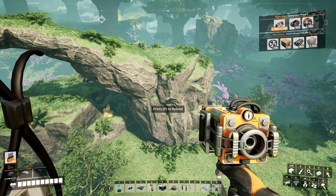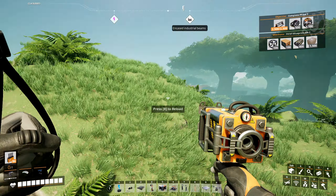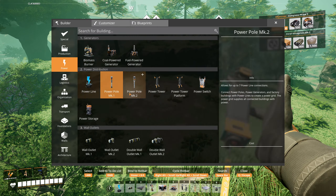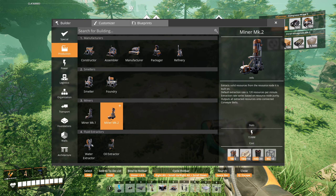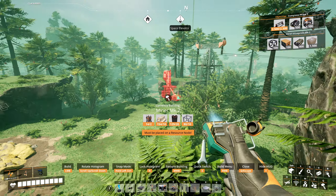So here we have this. Oh, we got company, ladies and gentlemen. We should probably... okay, we'll just need to clear this out a little bit. So now we can do this in a few different ways, but we're going to do it like this. This is going to be deleted. We're going to build our little miner here.